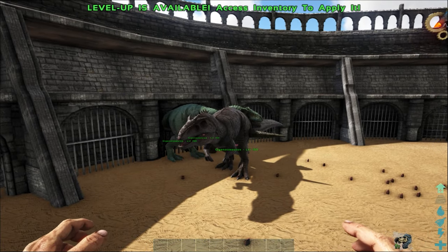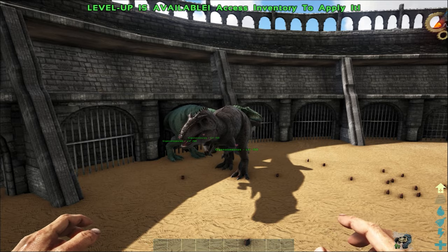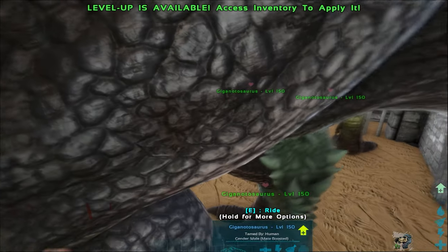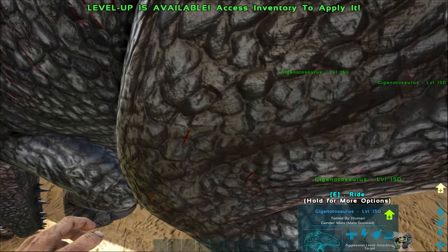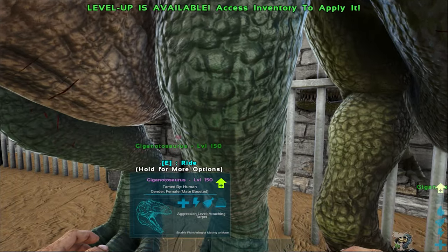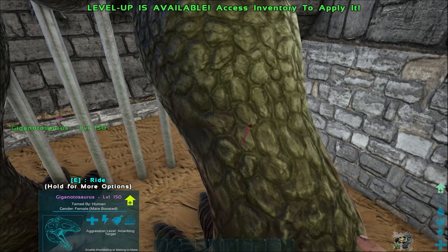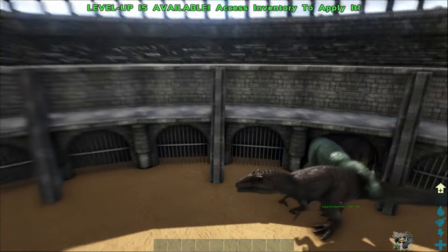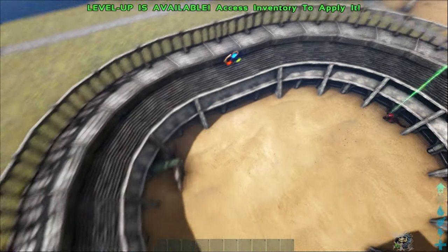That was probably the fastest battle of the day. Our Giga team won and I don't see any damage. This one is over half health. Over half health. Over half health. So they barely took any damage. But there you have it — our Giga team won.